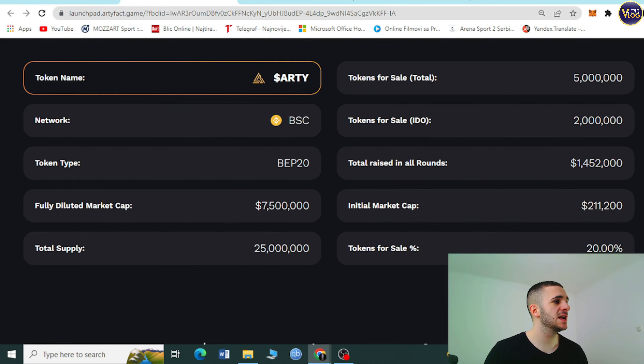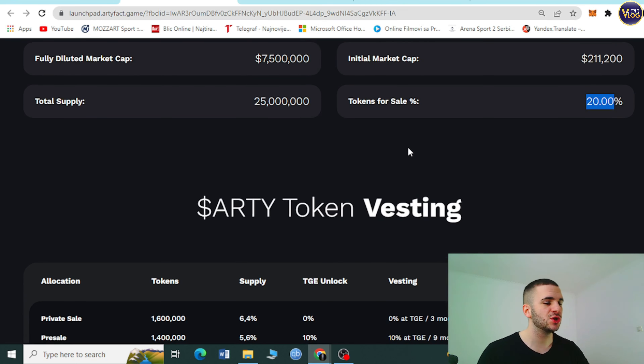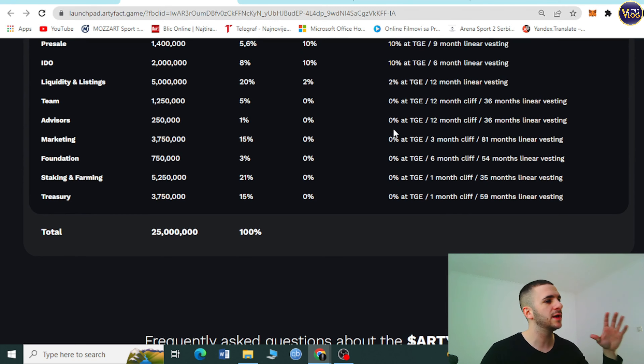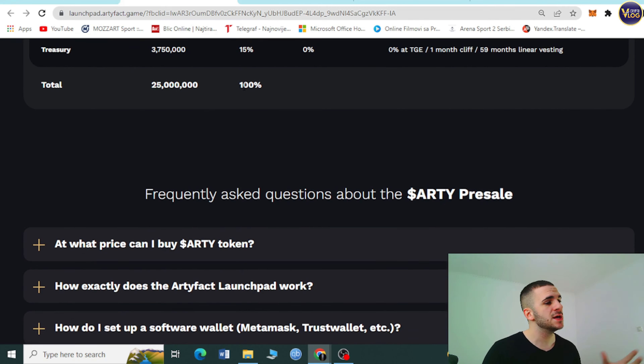Let's look at some key token metrics. Token name: RT, on BSC BEP-20. Fully diluted market cap: 7.5 million dollars. Total supply: 25 million tokens. Tokens for sale in pre-sale: 5 million. IDO allocation: 2 million. Total raised in all rounds: 1.4 million. Initial market cap tokens for sale: 20%. You can also check the RT token vesting schedule — private sale tokens are 1.6 million supply at 6.4%, and so on.